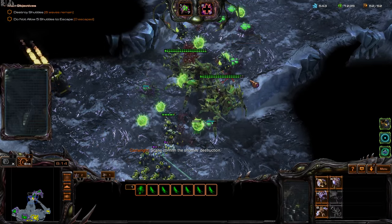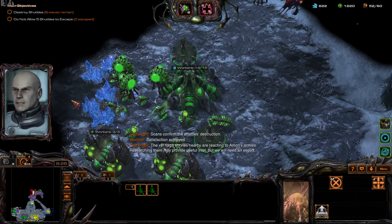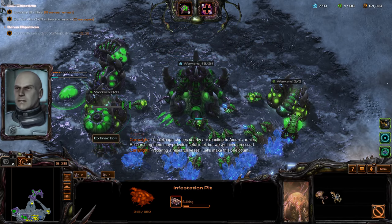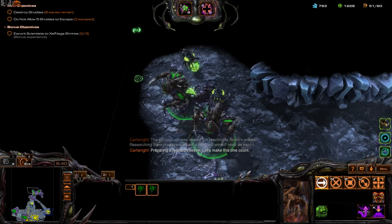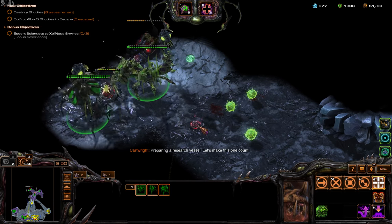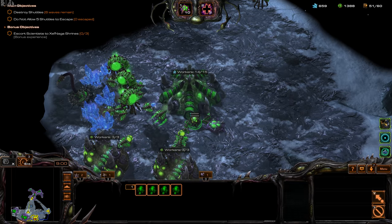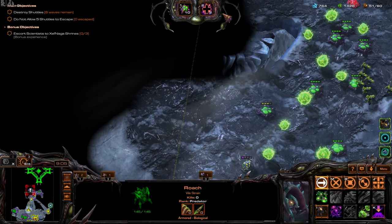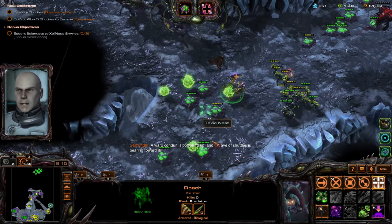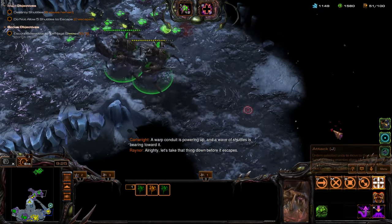I lost a Roach — that's unfortunate. Let's get a Spine Crawler. I mentioned I want Swarm Hosts, but they're more effective with upgrades, so let's get those upgrades as soon as the Infestation Pit finishes. We'll want more Overlords. Let's try to get our third Brutalisk.